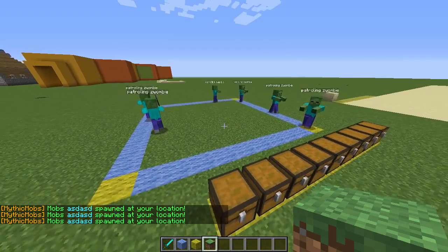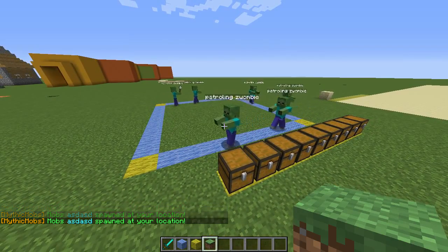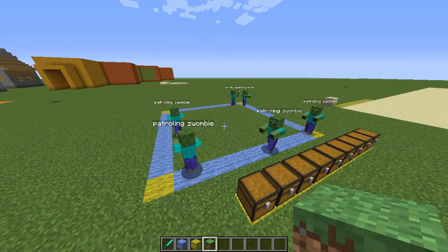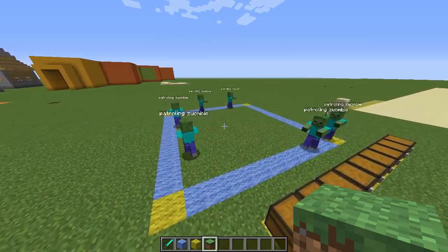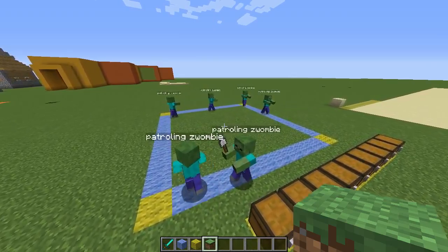It works like a charm. It's upcoming in Mythic Maps version 2.4, and it will only work if you're using a Minecraft server based on 1.9. The mob config for this little patrolling zombie will be in the video description, so just go ahead and download that — it will just be a link. It's super simple stuff. See you laters!